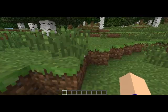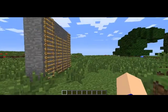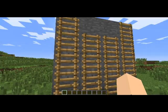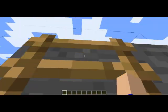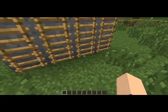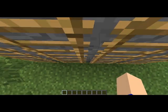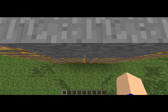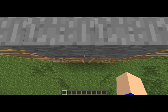Hey guys, what's going on? It's Luke here from Everything in Storm, and I want to show you the 1.1 stuff and what they did with 1.1. Right here we've got these ladders, and you see when you go up these, you can obviously stand up on them, but when you go down, you used to be able to stand on the ladders — but now you have to hold W to stay on the ladder, and you can't jump to the block up here.